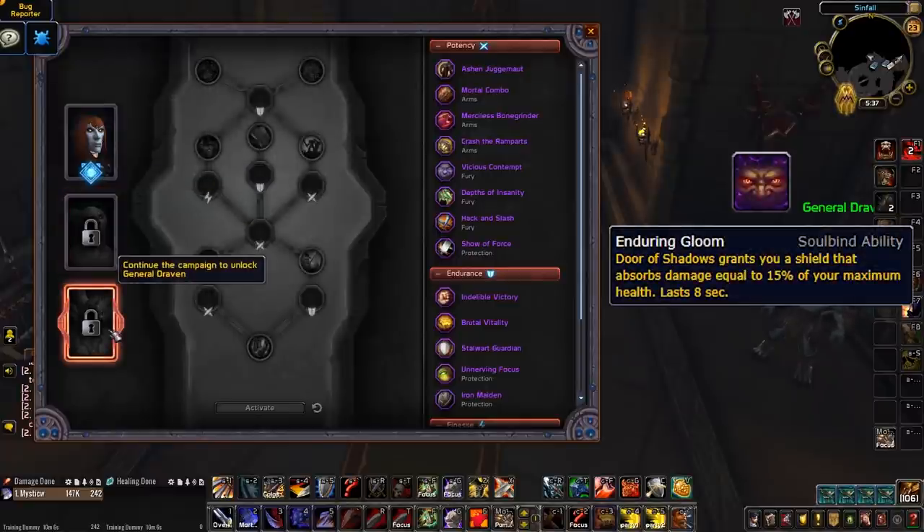And finally, we have General Draven who gives you Enduring Gloom. This makes Door of Shadows grant you a shield equal to 15% of your maximum health. However, it only lasts for 8 seconds. The length is quite short, which means this would only benefit you if you're using Door of Shadows to make an aggressive play. Relying on this for defensive purposes wouldn't help much, as by the time enemies reach you if you're trying to get away, it's likely that the shield would have faded.